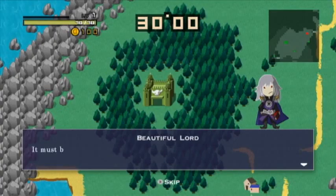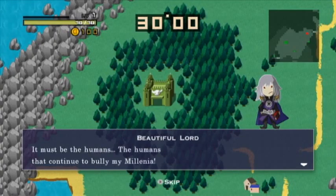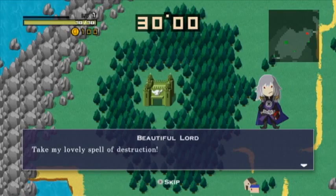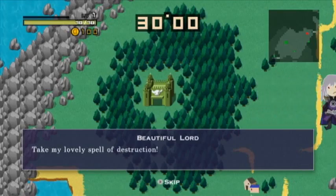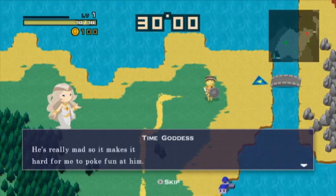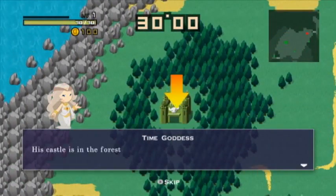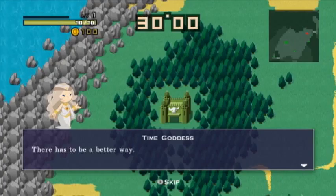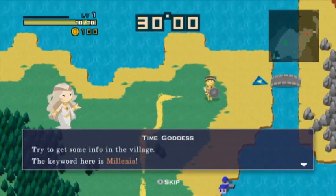Millennia? Millennia, where are you? Where have you gone? It must be the humans — the humans that continue to bowl in my millennia. Very well, humans. I can tell that you want to see my beautiful wrath. We'll take my lovely spell of destruction. He looks pretty normal, actually. He's really mad, so it makes it hard for me to poke fun at him. This castle is in the forest, but it looks really strong — we'll lose if you just jump in. There has to be a better way. Try to get some info from the village. The keyword here is Millennia.